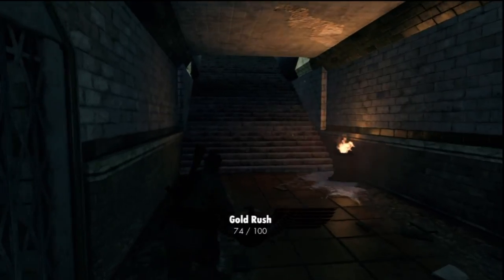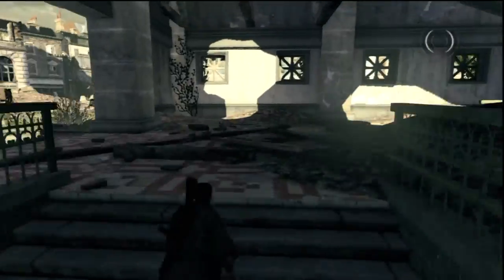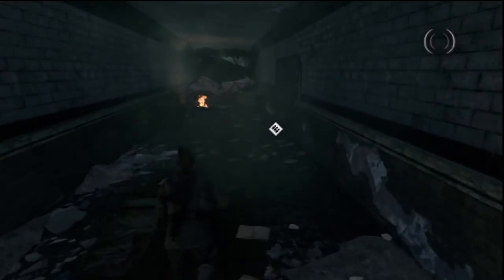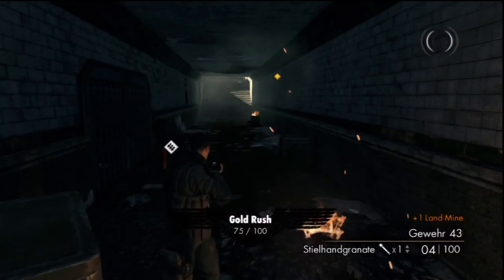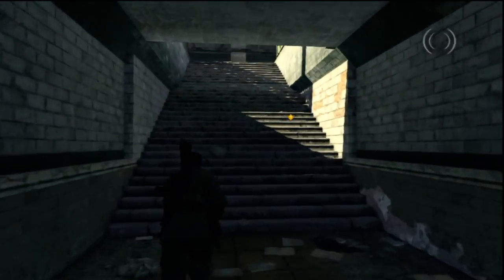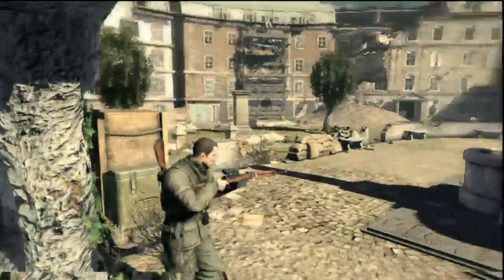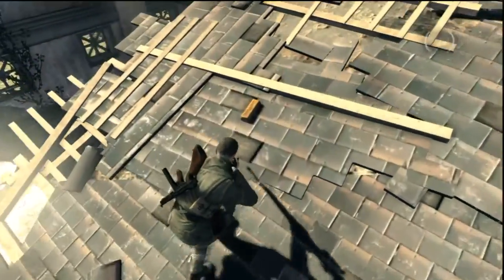As we pick up gold bar number 4 for the level — 74 for the game — we'll head back up to this other side and go right back down this other subway, or what was once a subway. Grab number 75, or number 5 for the level. So, halfway done already, and we've got a couple of bottles under our belt for this one too. We'll cut right back up and climb back up on this lovely establishment that once was, and grab the gold bar.